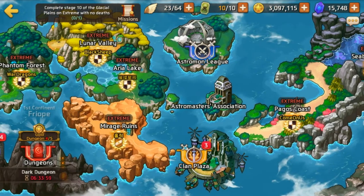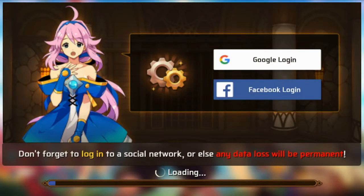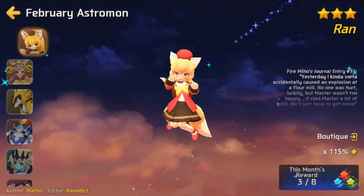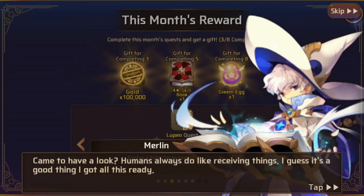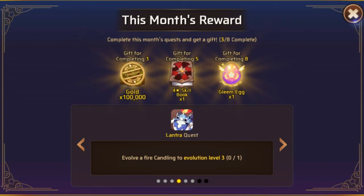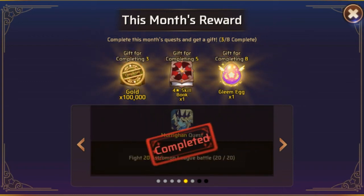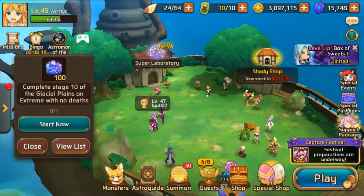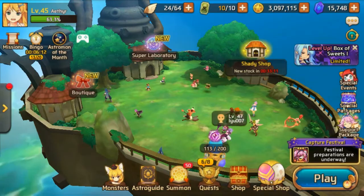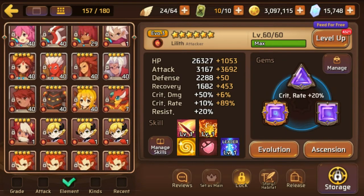They also added the Astro Mon of the Month, which I believe gives you a red, green, or blue gleam. So you're looking at at least five of those and three holy gleams, putting you at roughly eight gleams a month. That means you can evo 2 two mons and almost evo 2 a third one.